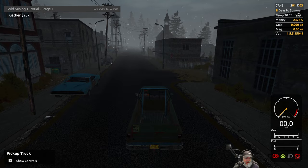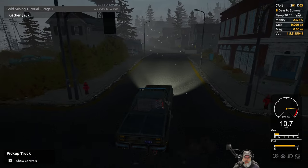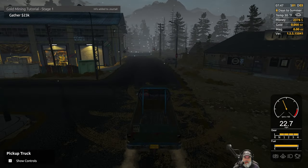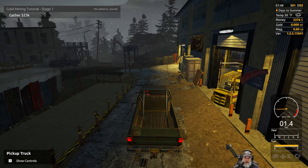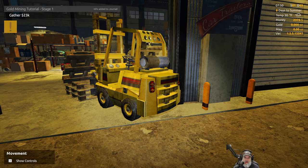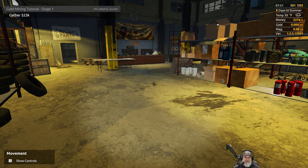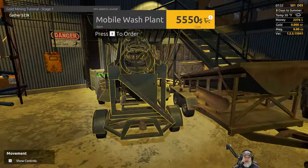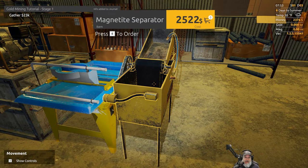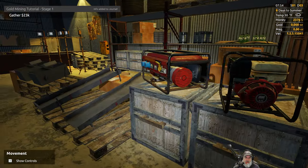Let's just run down to the warehouse really quick and see what the options are. I don't think I can put another handheld or manual system on that plot unless I pay for it, but that's not really gonna save me any more time because I still have to manually dig all this stuff. How much does this thing cost? We don't even have enough money to buy the mobile wash plant, let alone anything else. We could buy the magnetite separator, but the wave table is out of our reach at the moment.